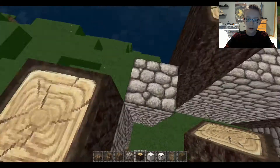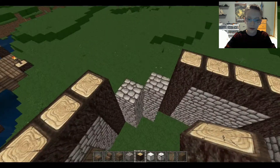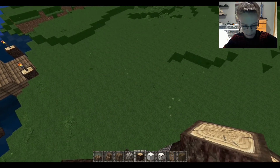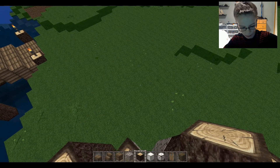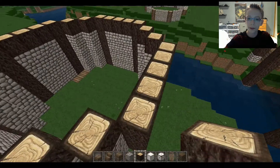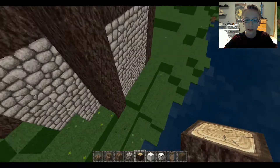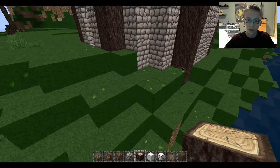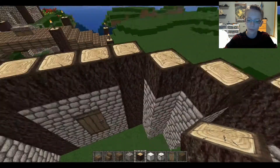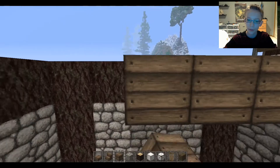Go around again with logs. Wherever the door is, it should be three tall, but if you're on a hill like me it's gonna be taller because it needs to reach all the way down to the bottom. Then go like this and put wood around the edges in a circle.